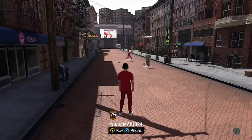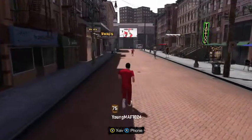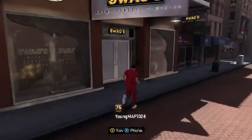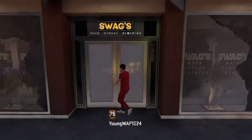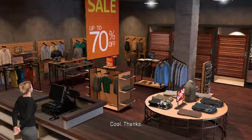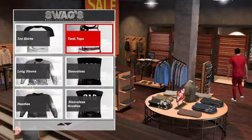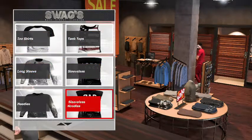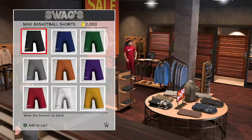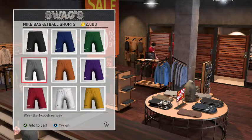Let's get some freaking gear - it's free damn clothes, let's go! I ain't paying for none of this. Now we're gonna go get some free gear. Welcome to Sway! We're gonna go to premium, we're gonna go to pants. They got nice Nike pants and shorts. We want to go with some Nike shorts, let's go with some black ones.